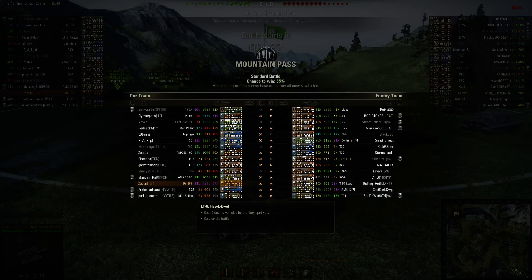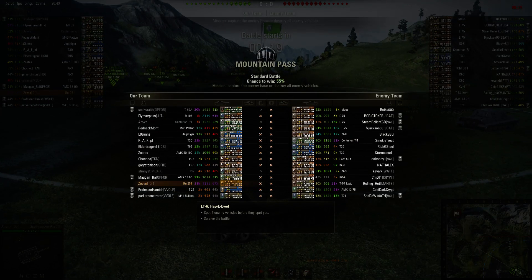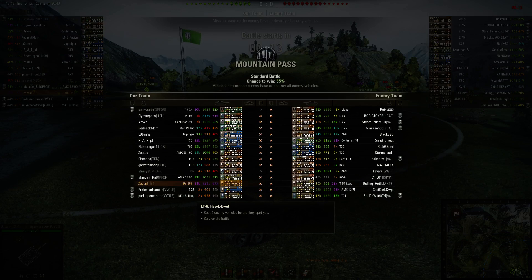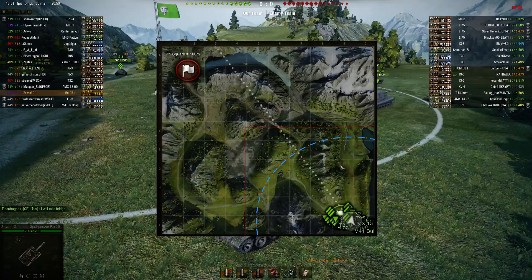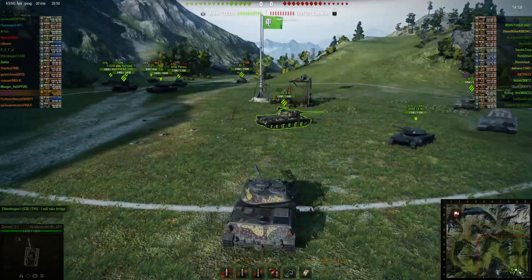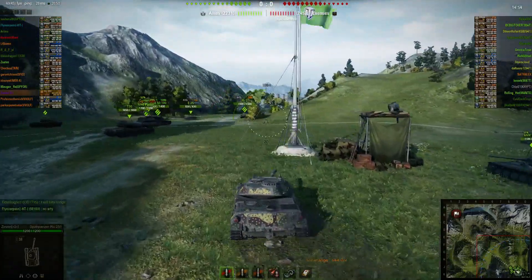One of the things I really wanted to highlight in this particular game: one, there's no artillery; two, their composition is much heavier than ours. They have a Maus, E75, E75, E75, IS-8, whereas we have basically an M103 on our side. On a map like this where there's going to be a narrow confrontation at some point, you expect the weight and armor of their team to give them an advantage.